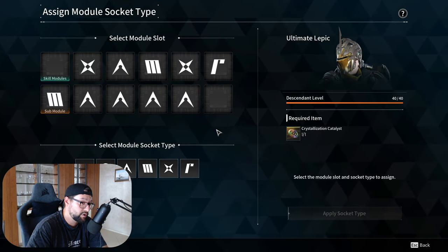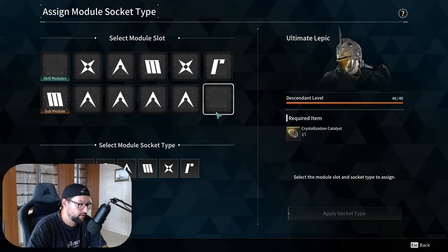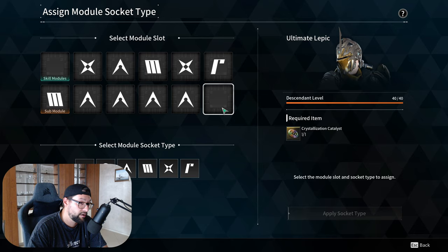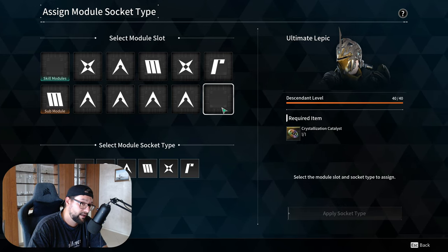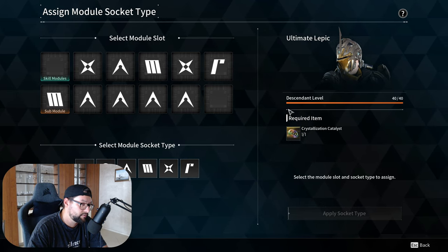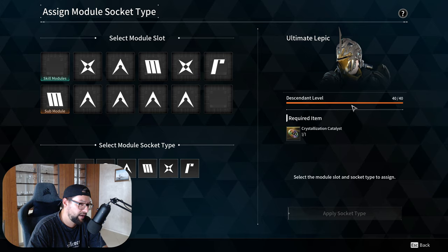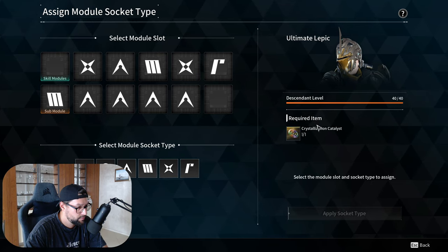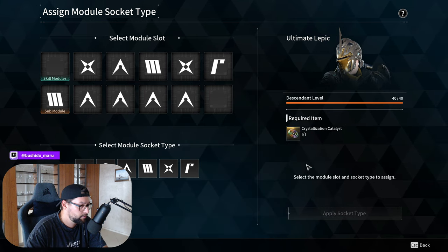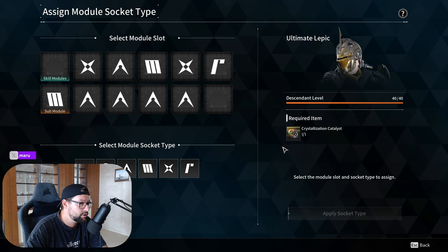Let's talk about how many crystallization catalysts you need — a lot. There is only one slot that I haven't used in terms of crystallization catalysts. Keep in mind that every time you assign a crystallization catalyst, you will also have to re-level the entire character from level 1 to level 40. With speed leveling methods, you can do that in probably half an hour, but this is also pretty time consuming. The more consuming part is obviously getting crystallization catalysts because the blueprints are a pain. So this is a big investment that you need to make in order to make this work.